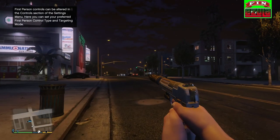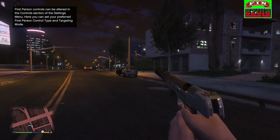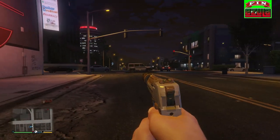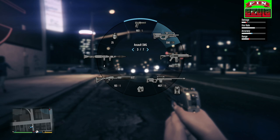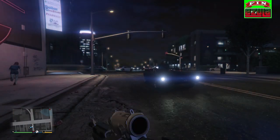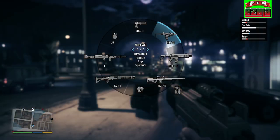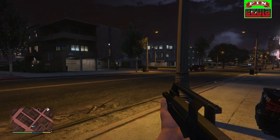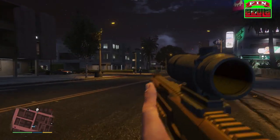Then we have the 0.50 — brilliant gun. I just wish I hadn't put that silencer on there, it kind of brings down the badassness of the weapon. Here we have the Micro SMG — pretty cool. This one didn't have any tint. And the new weapon — like I said this one doesn't have one either. I guess it's just like any other rifle.